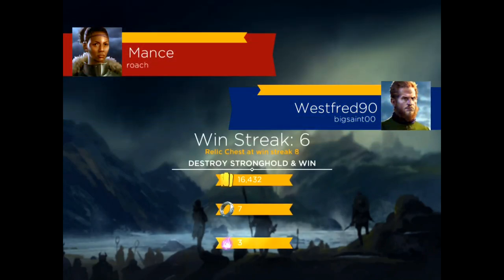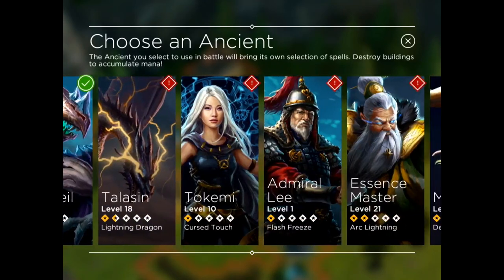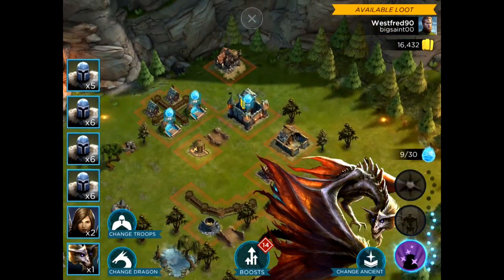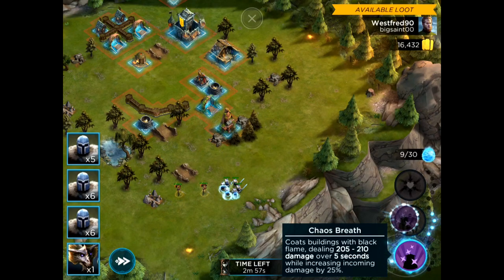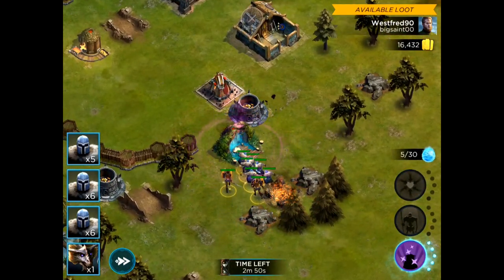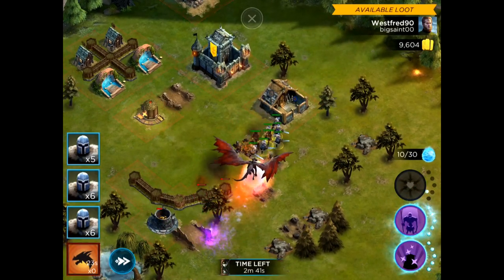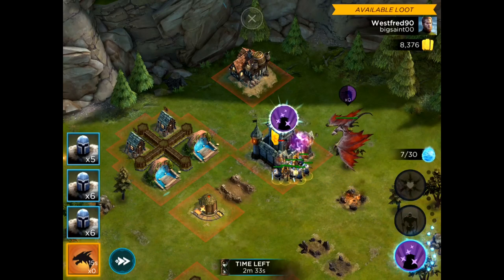Let's go ahead and do a battle — one battle stone, attacking West Fred 90, with a potential of earning three souls. I want to change my ancient to Malice to use her abilities. I'm going to test them out — dropping some troops and using Chaos Breath to coat buildings with black flame. Wow, look at that effect — look at how quickly they die! Now dropping Malice — she's flying around doing damage. Look at those effects, that's so cool.